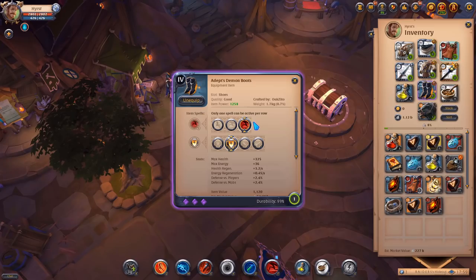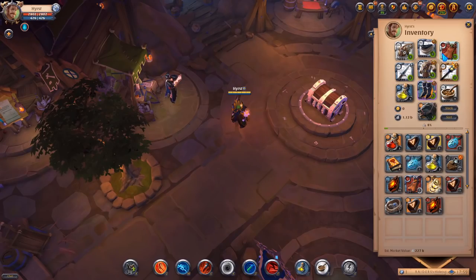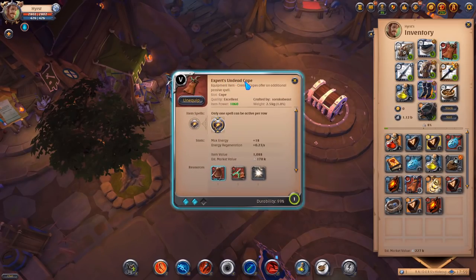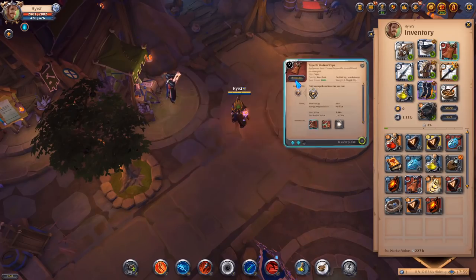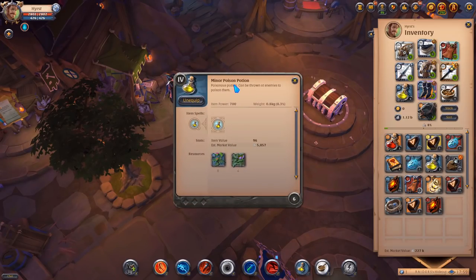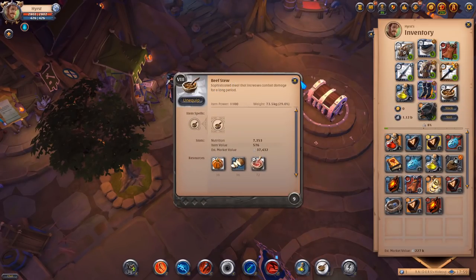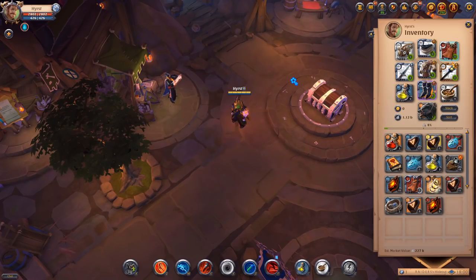I'm using demon boots because if you get low and some gankers want to kill you, you can just use your boots and run away from them. I'm using a torch because it gives you a lot of attack speed bonus so you can kill mobs faster. I'm using undead cape because if you get very low you will just disappear so gankers won't see you — there will be a higher chance that you will still be alive. I'm using a lot of insight because I want to get more fame. I'm also using poison potions on harder mobs with more health so I can kill them faster, and beef stew for more damage so mobs are slain way faster.